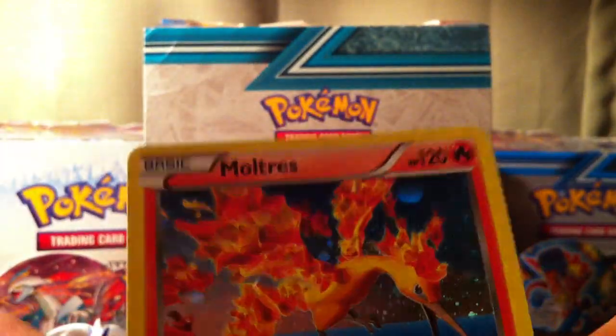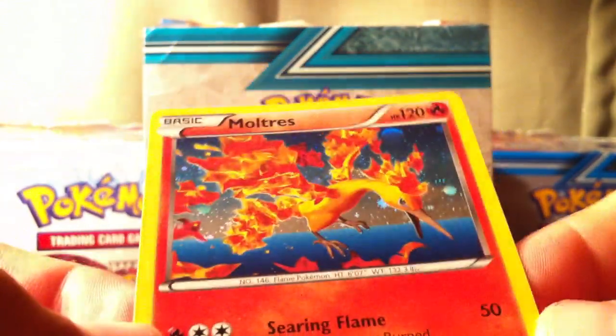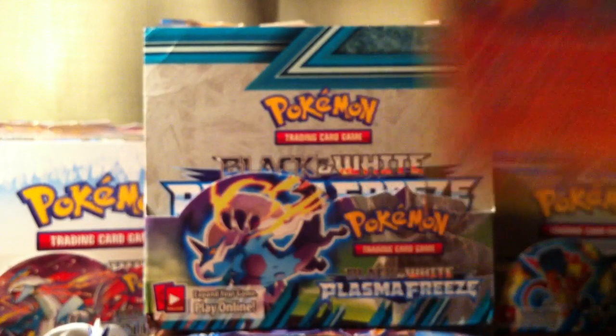Here's the Moltres holo, which is really cool. It's the same artwork from Next Destinies, but just a different holo.